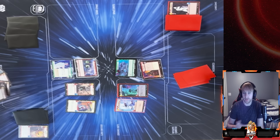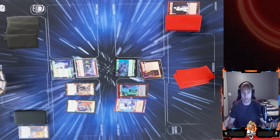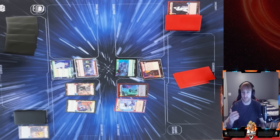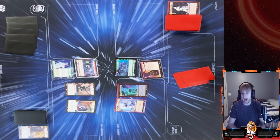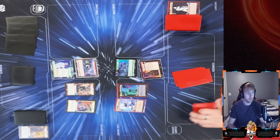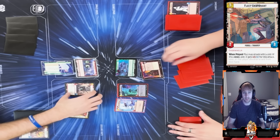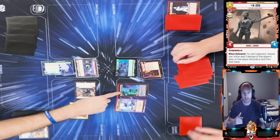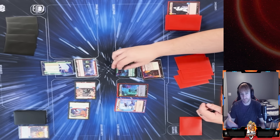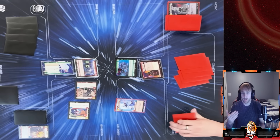Most of the time I'm choosing three damage at the base to keep momentum and pressure, rather than discarding from hand. Readying up — I use Leia's ability, swing into the base for three, then use K2SO attacking into his Snowtrooper Lieutenant and dealing excess Overwhelm damage to the base. I now put myself at one HP, hoping he takes the bait and blows up K2SO.